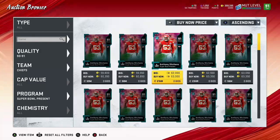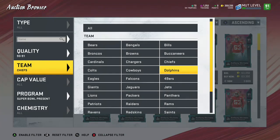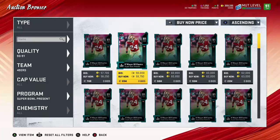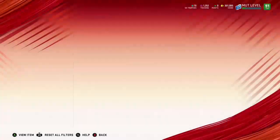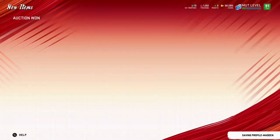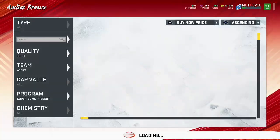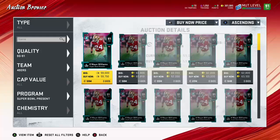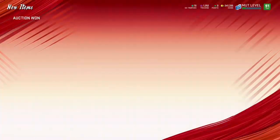You obviously need 91s — two 91s. You want to get them for around 60k or less. Flip back and forth between these teams — Chiefs, 49ers. There — boom — 58k. Buy that up. I'll try to quickly buy that one for 59k too. I'm going to add these into my calculator for you guys and show you how much it costs to do it.